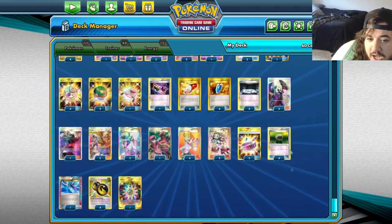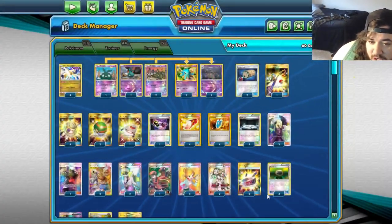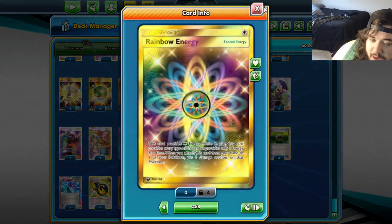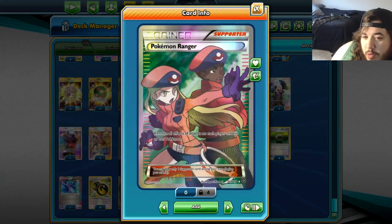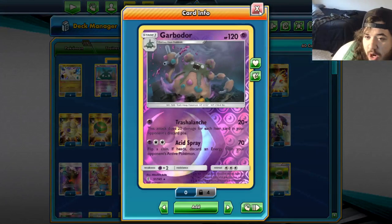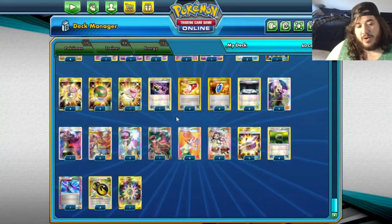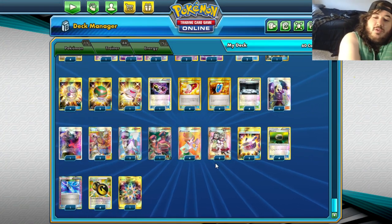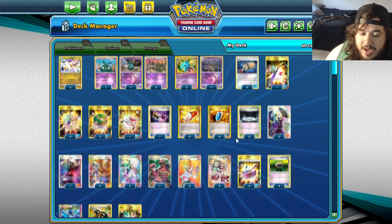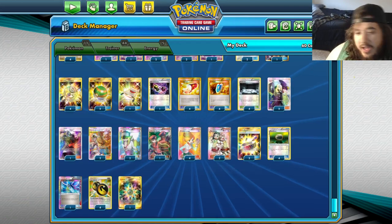We have four Float Stone for Garbodor retreating, which you can get back with Fishing Rod if needed for a fifth copy — very cool. Life Dew is attached to protect us, Double Dragon is the main energy, and one Rainbow Energy just for Garbodor. We can recover Rainbow with Special Charge, which is why I really want a second copy. I could cut to three Junipers or one Teammates, but playing only one Teammates without Battle Compressor is iffy.